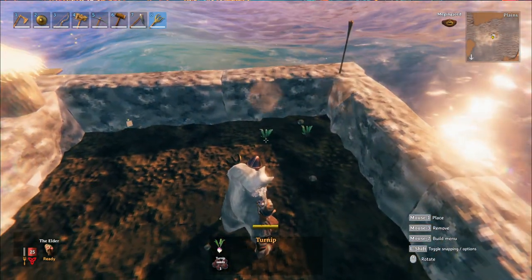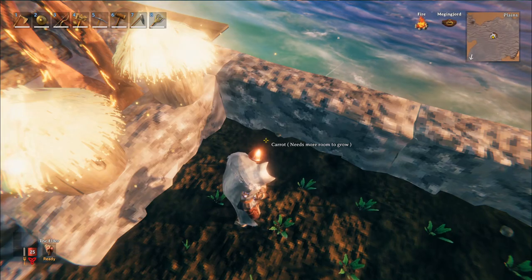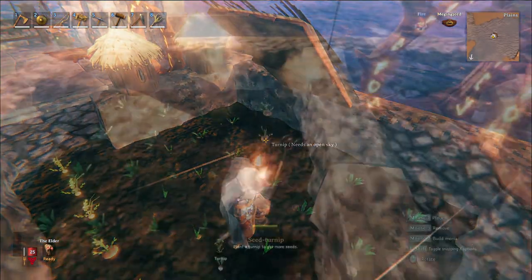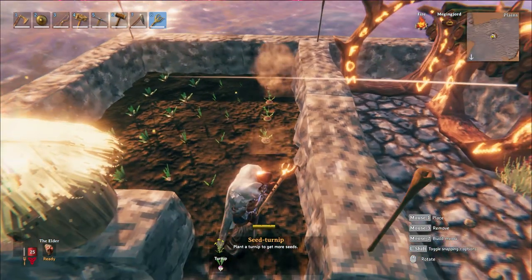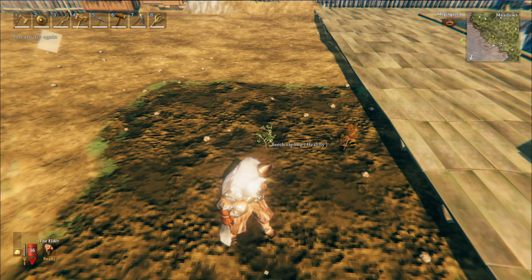Now right click and select what you would like to plant. Be sure to plant your seeds far enough apart or they will state that they need more room to grow. These will also need to be out in the open, so roofs and trees should mostly be clear of this area. I have found that a one by one block is enough space for non-tree items, with trees needing a two by two area.